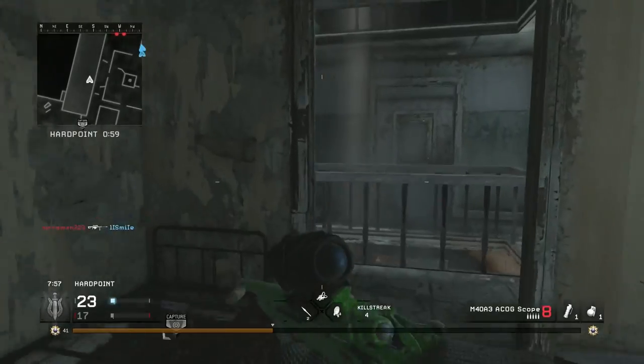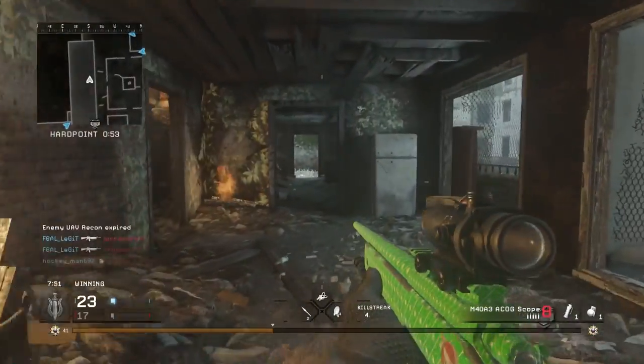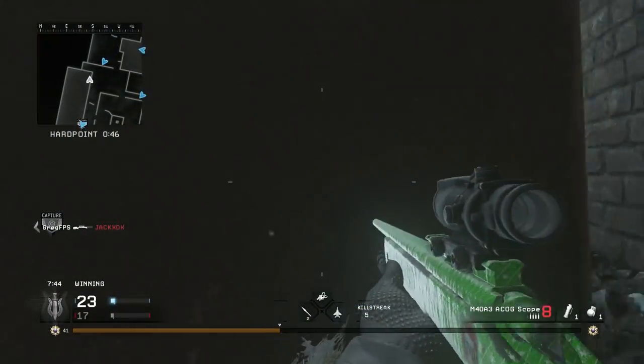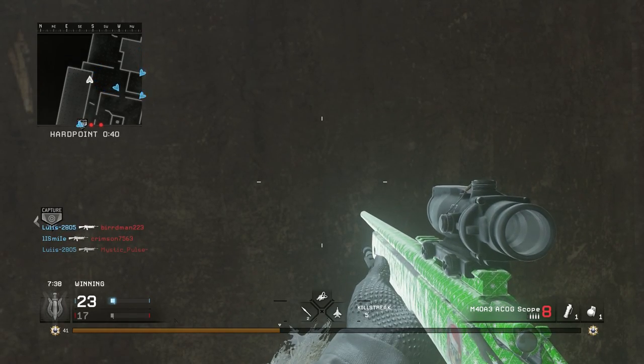For snipers, I already have it unlocked as you can see in the gameplay. You have to kill 50 enemies on Winter Crash with any type of gun. Then in order to get the ugly sweater version, you have to get 500 kills on Winter Crash. All these challenges must be done on Winter Crash or they will not count.